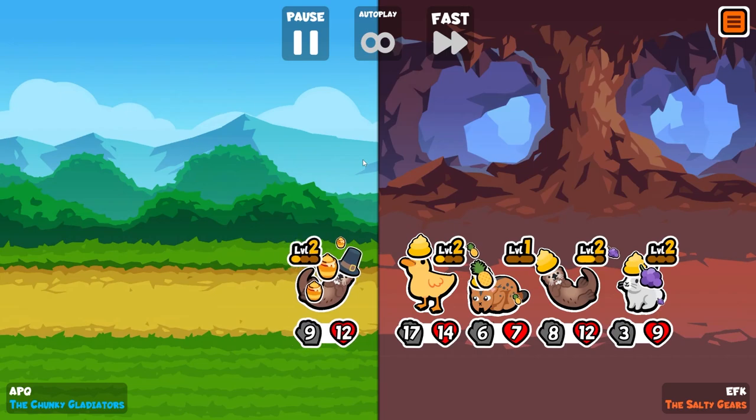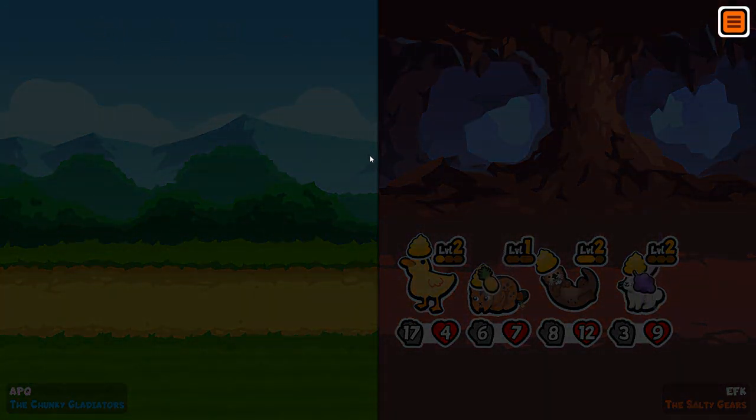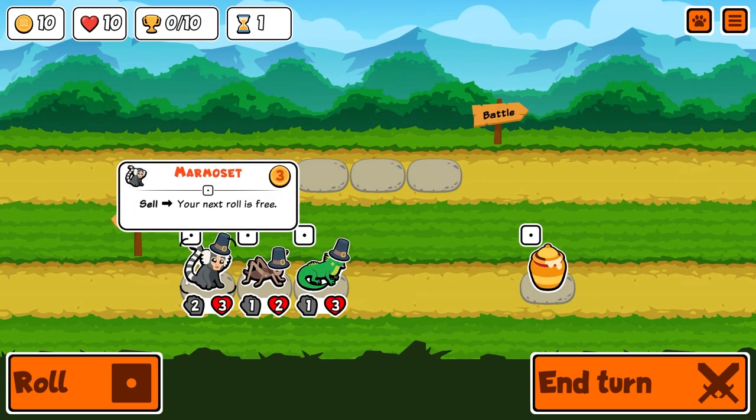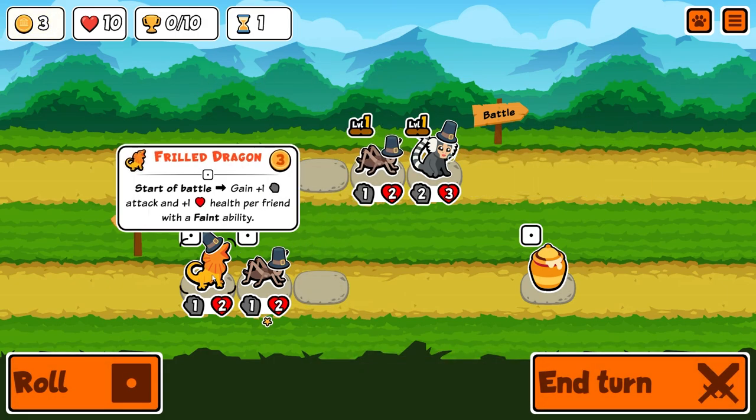Look at the kangaroo — level wow. We've just been absolutely destroyed. I've got to stop trying this build, guys — it doesn't work. It doesn't work. We've got 10 minutes to try a different build.